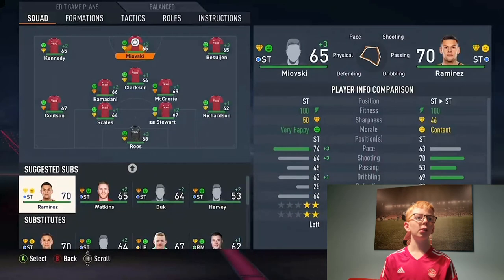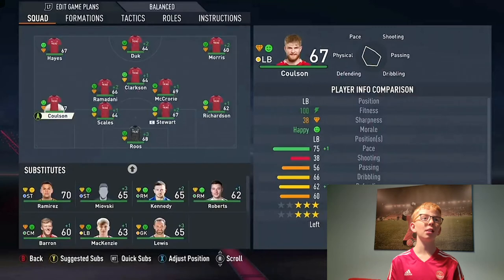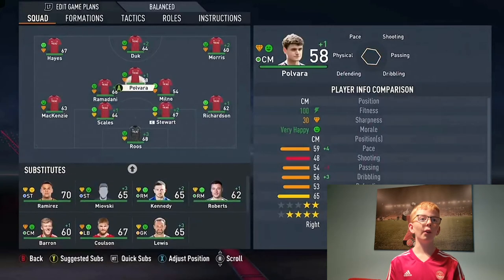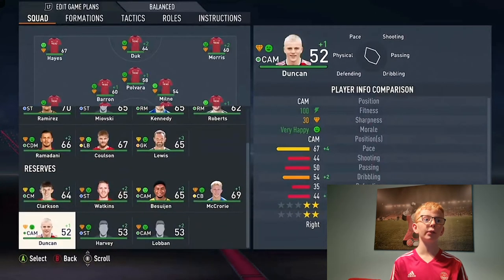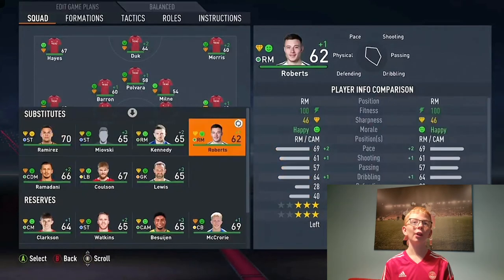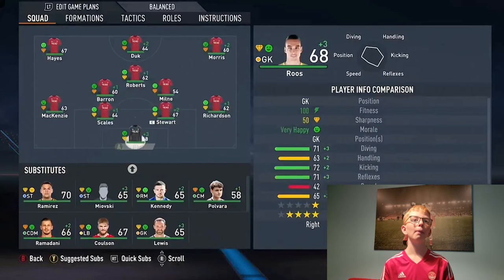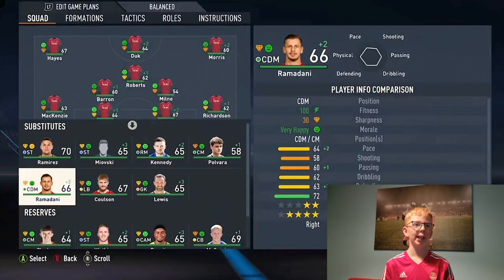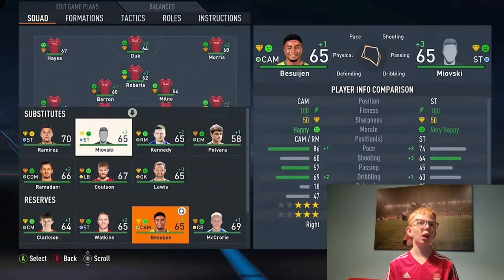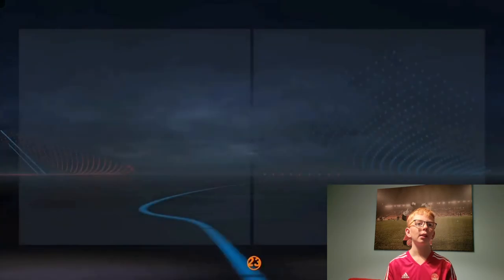For the second team: let's go Duke, Morris, Johnny Hayes, Mackenzie. The problem is no centre backs, so they're going to have to play. Milne, Polvara, Barron at right back, keeping Roos in goal because that's what Aberdeen do in real life. We'll put Callum Roberts in at CAM because that's where he'll be playing for me. That's actually a pretty good second team, apart from having to keep Scales and Stewart in the squad because I've got no backup centre backs. Paul Vara and Bussain on the bench, and McCrory too. That's the second team made.